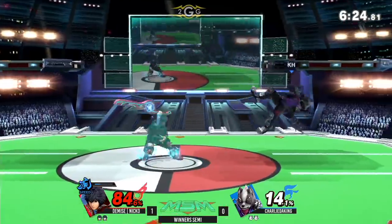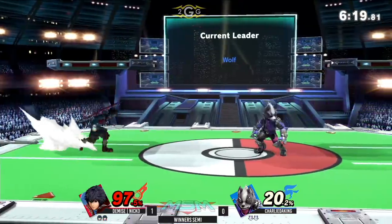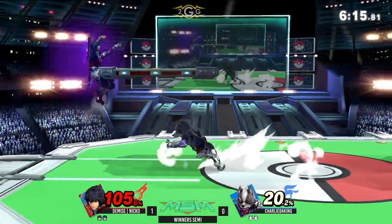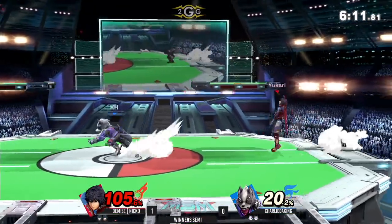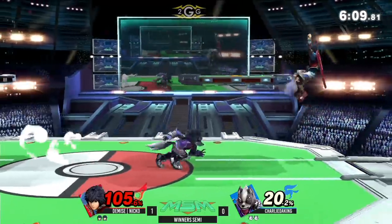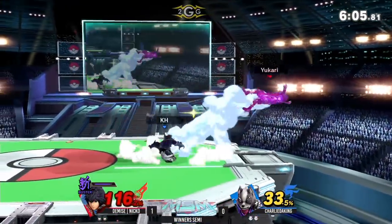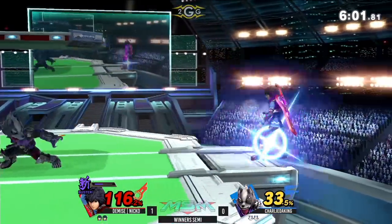Charlie knows he doesn't have to approach too much — he can catch something with low hits and then hit back with a neutral air or something else. That's usually where the blaster is used for Wolf — when your opponent's trying to get back to center stage, you just catch them when they land. I really don't see that nerf being too big an issue. Oh, and the shield push — very smart from Charlie catching that option there.